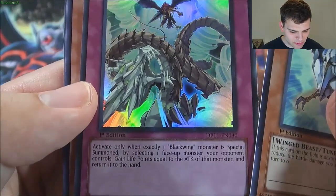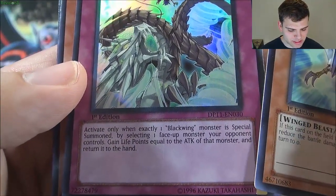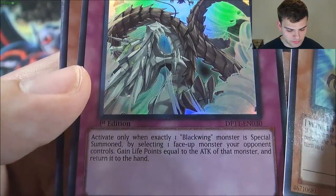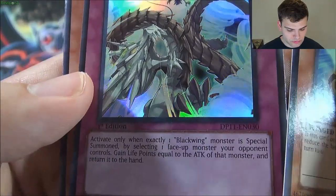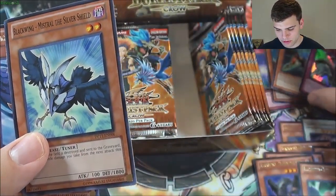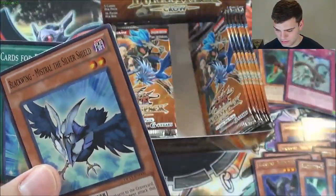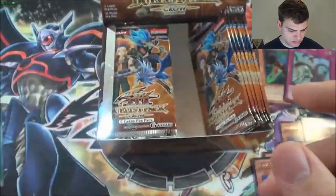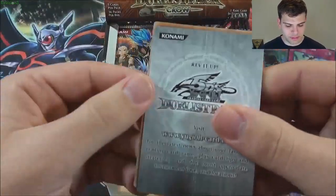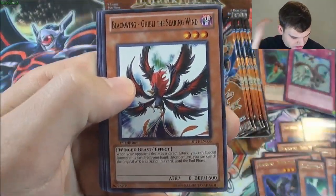Black Return: activate only when exactly one Blackwing monster is special summoned — select one face-up monster your opponent controls, gain life points equal to its attack, and return it to the hand. Interesting, a little too many requirements to use it probably. But it's a cool effect. Blackwing Gale the Whirlwind. It's always good to bounce opponent's monsters, especially Synchros or Fusions or Xyz monsters.